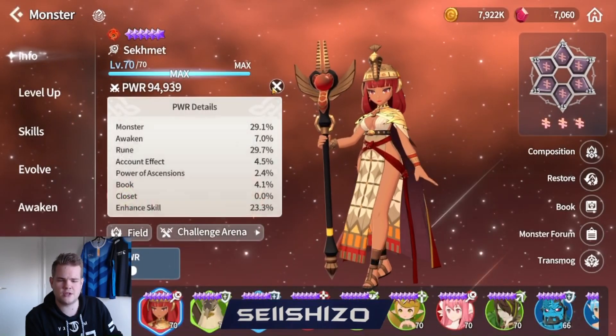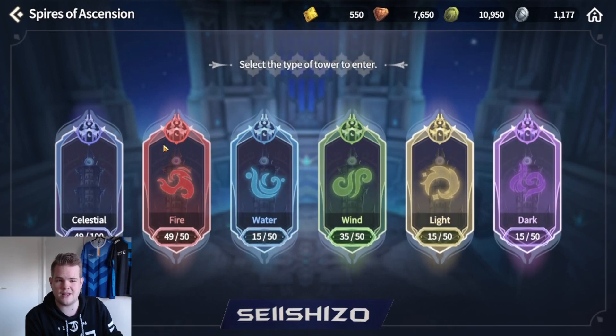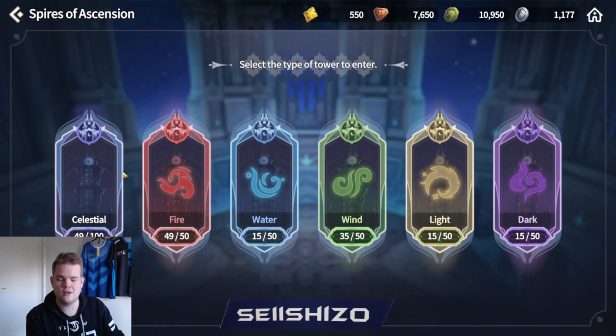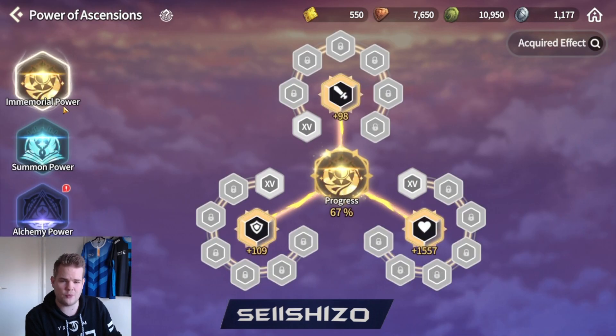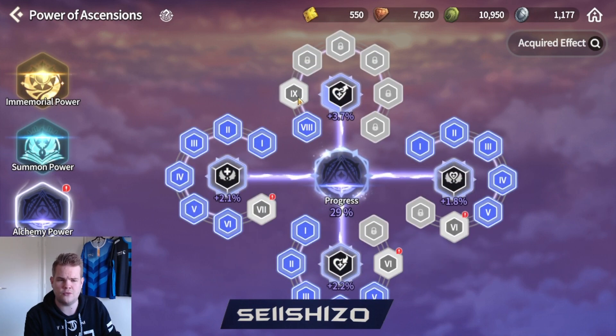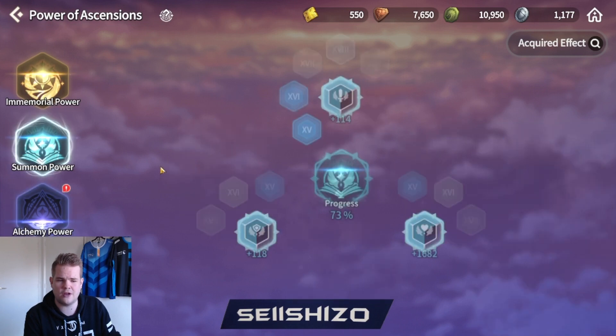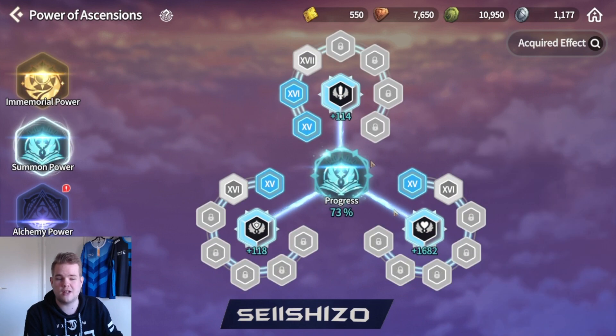Next is power of ascension, which I'll also explain in the currency video - which content you should use your currency on. For the ascension tower you definitely want to get these power of ascension items. You have regular power and immemorial power, and summon power - both count toward your monster's power. Alchemy power and celestial power do not count toward power but are still useful for healing aura etc. Get the knight items from the ToA, which is explained in my ToA video already on the channel.